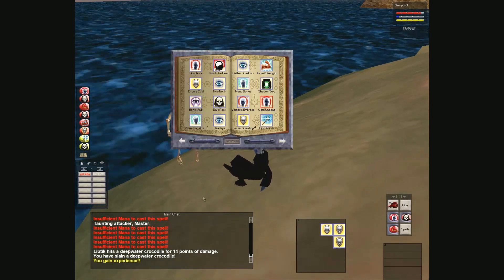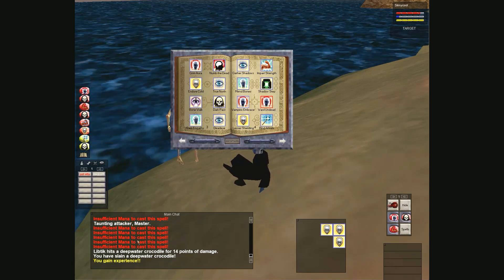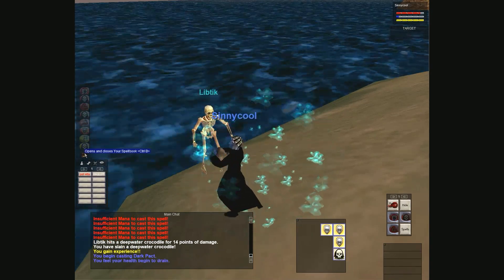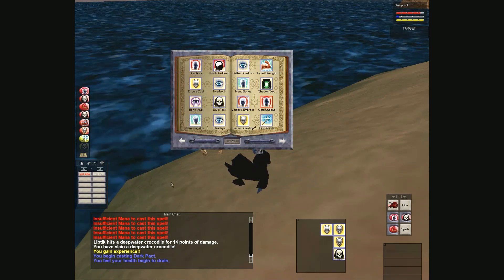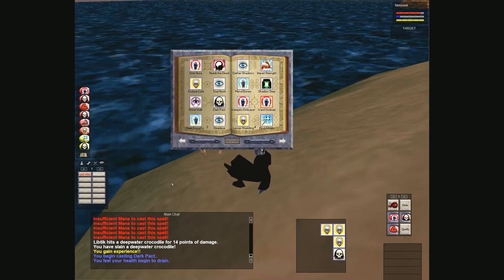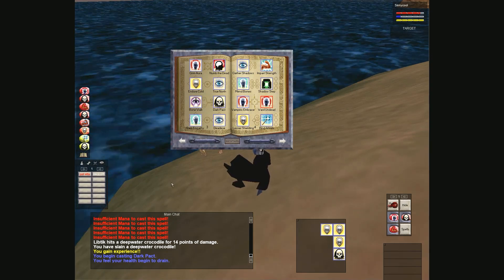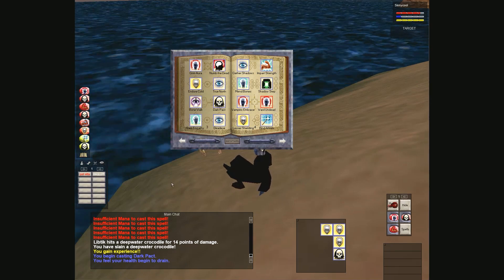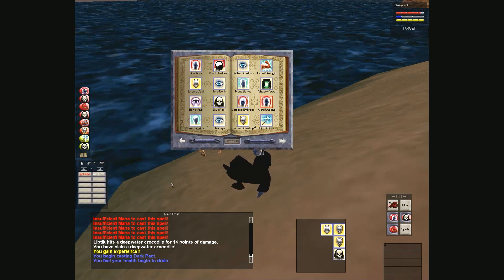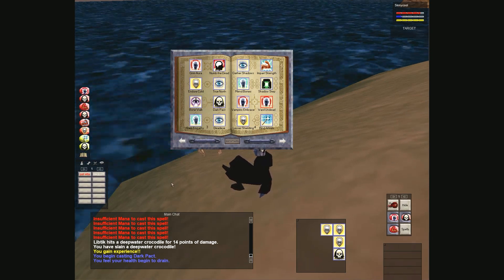I kind of ran out of spell bar slots. I want to keep Spirit Armor on the bar so I don't forget to cast it. I put Gate there instead of Feign Death, and I like to keep the last slot for buffs like Dark Pact, Shielding, Grim Aura. I'll even use Siphon Strength sometimes even though I have better debuffs - it's low level, I gain strength and they lose strength, doesn't have a lot of aggro, doesn't cost a lot of mana. Sometimes you use lower level spells instead of always the highest level.